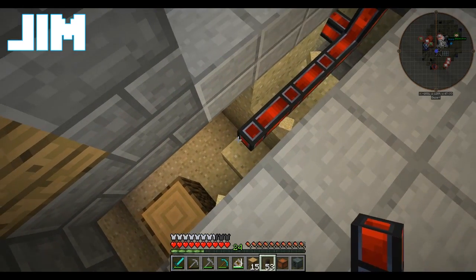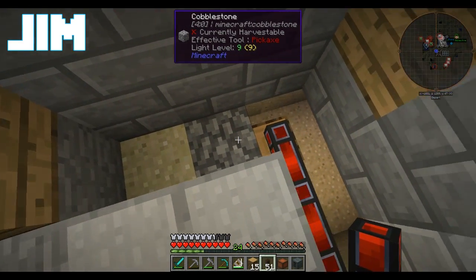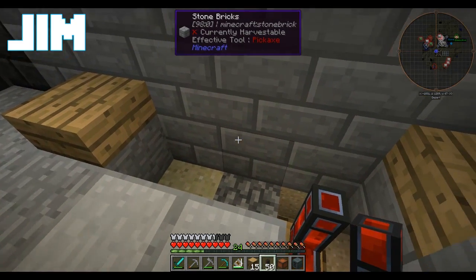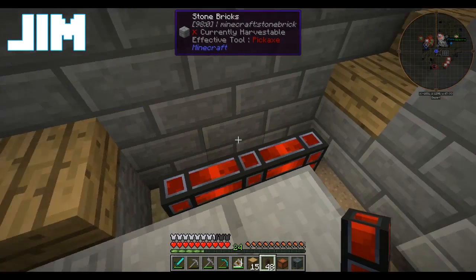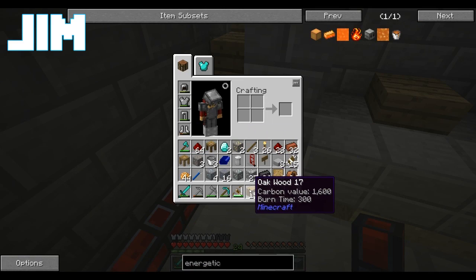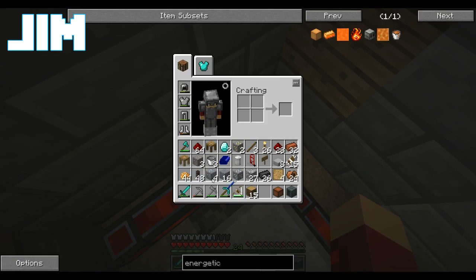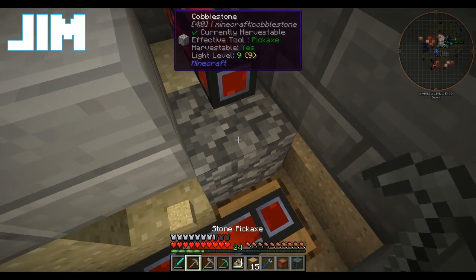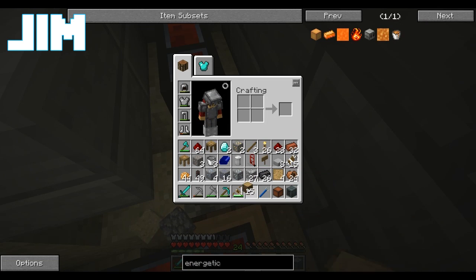I'm one of those cable nerds that wants to hide my cable underneath the floor. This is why, when I was doing the AE system, I used cable facades to hide the AE cables. I just sort of carefully arrange it.